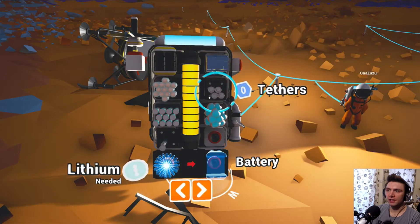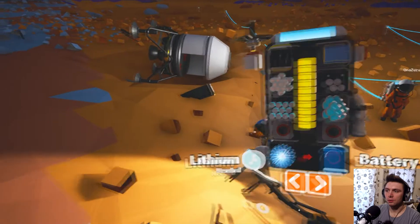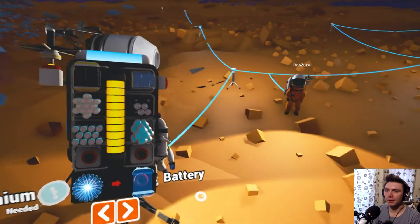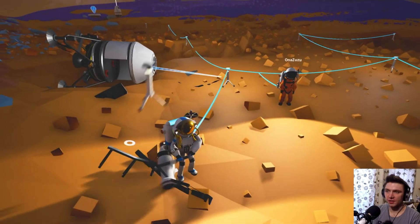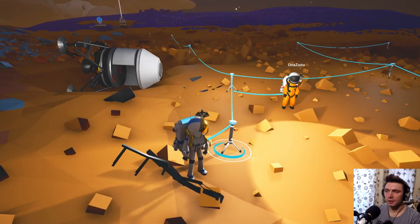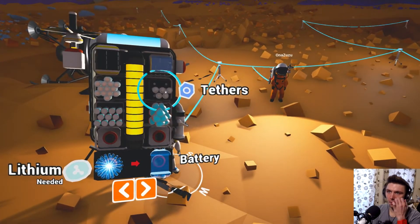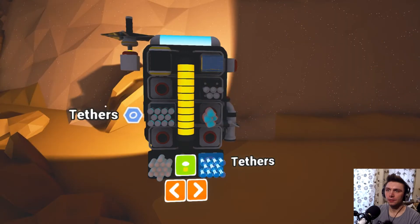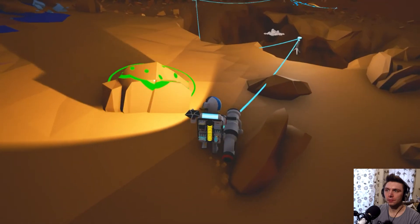I've got a stack of four tethers and a stack of one — can I not just put the stack of one in with the stack of four? You have to put them down and pick them back up again. So: T for tether, then Q. There we go. Caves are really important because you can't find anything like copper or aluminium without caves.